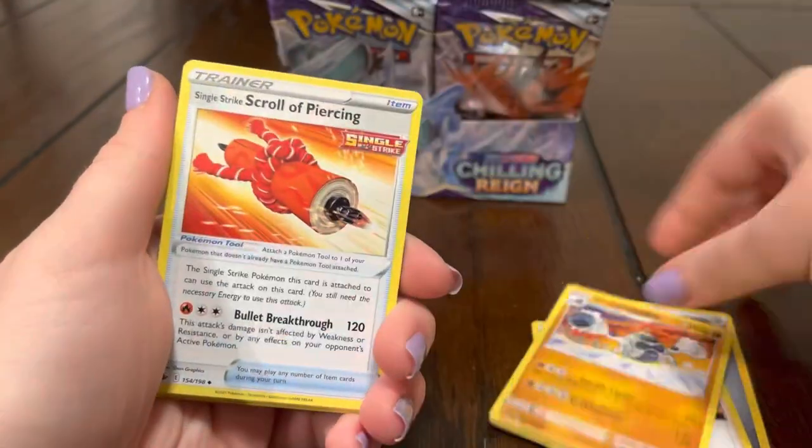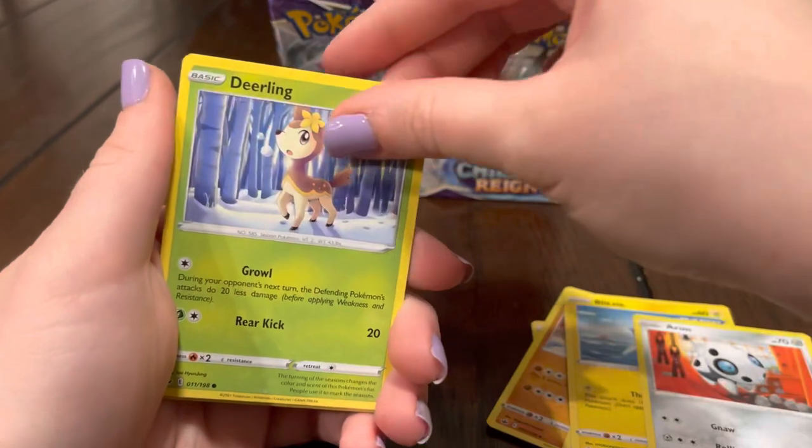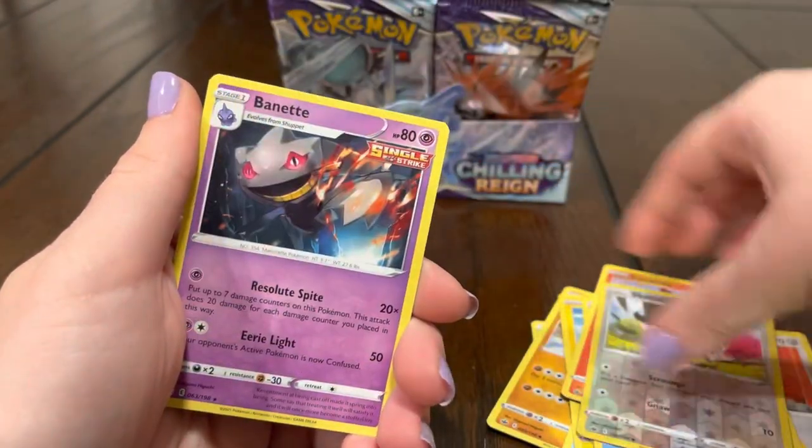Chilling Reign reminding us why it's called Chilling Pain — so much pain. Hopefully we pull that gold Snorlax though. Blitzle, Beartic, Deerling, Dilly Bird, Larvesta, Skullbit, Venipede.